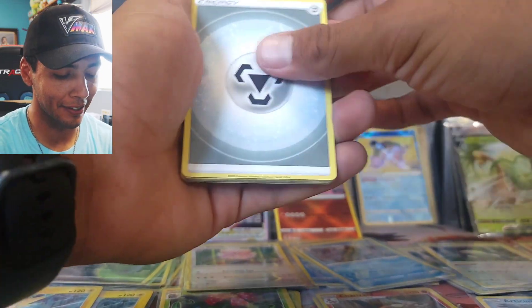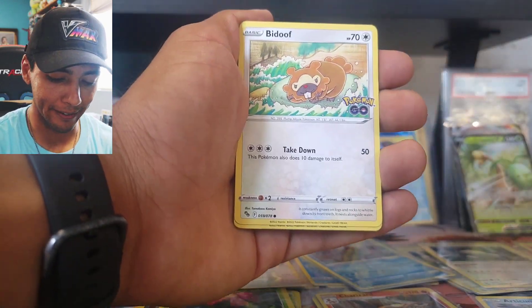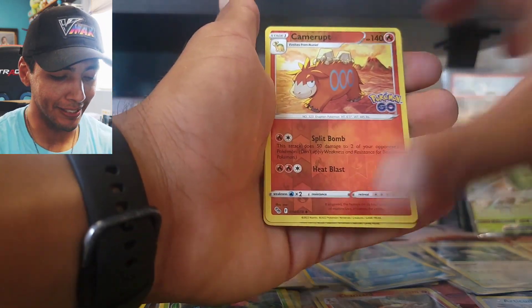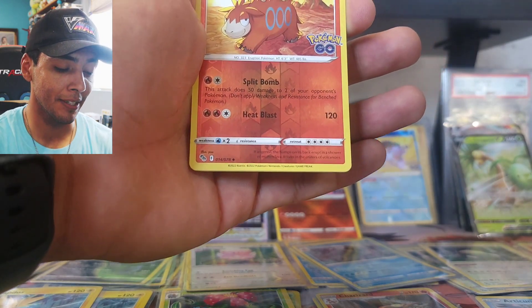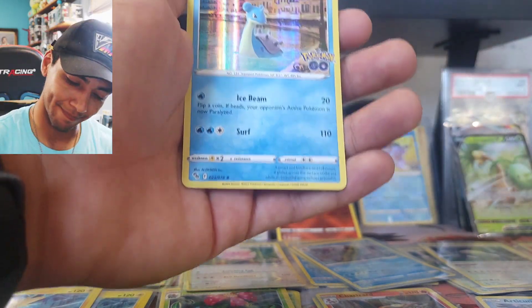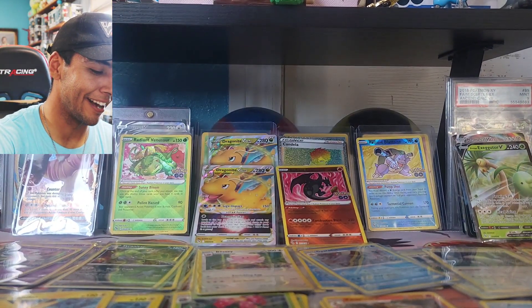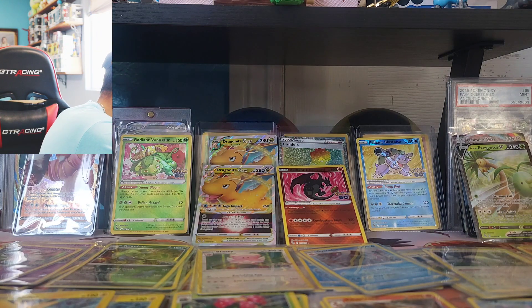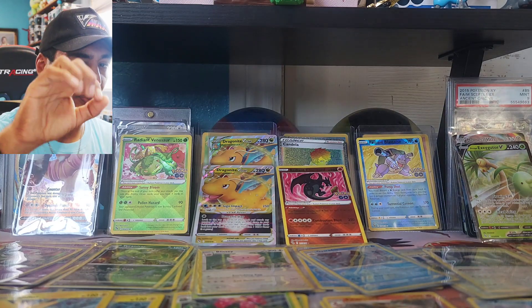That was the second to last pack — this is the last pack. Even without the alternate art Mewtwo V, I'm absolutely satisfied. I was afraid because of a card taking a spot from the V-Star slot, but we got something absolutely amazing. Last pack: Meltan, reverse holo Camera, and our final rare is a holo Lapras. That's okay — definitely okay with me!